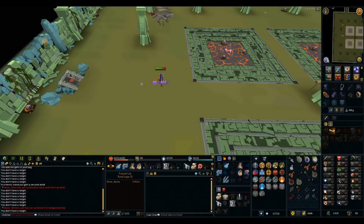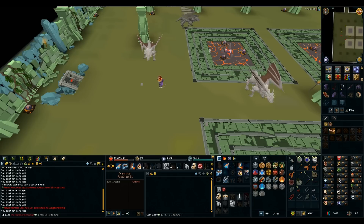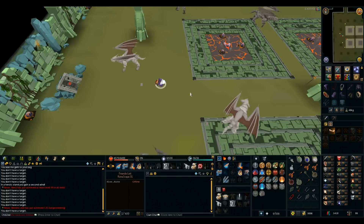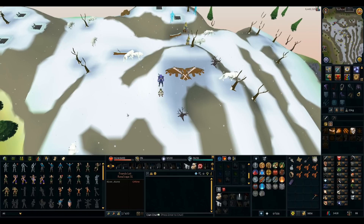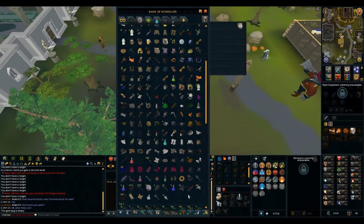Look at the loot — dragon platelegs, dragon plateskirt, and so many alkables. If I alch these two rune limbs I have over a mill cash stack now. I'm not gonna add the hatchet to the tool belt yet — I'll wait until I have a second one so I can still do clues. Let's finish the clue. The next clue requires an amulet of glory. That's a toughie — I need either 80 crafting or level 83 hunter for dragon implings to get one.